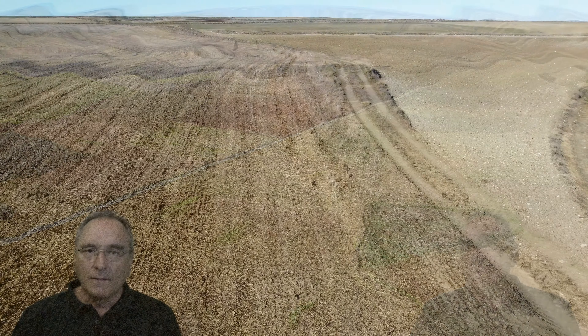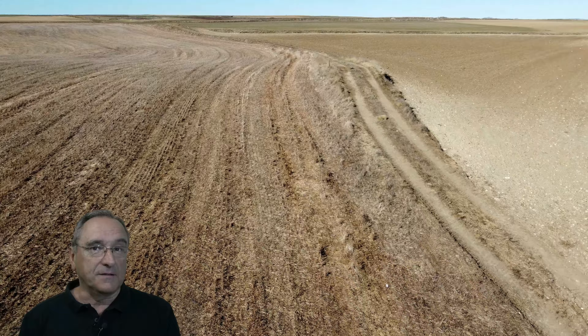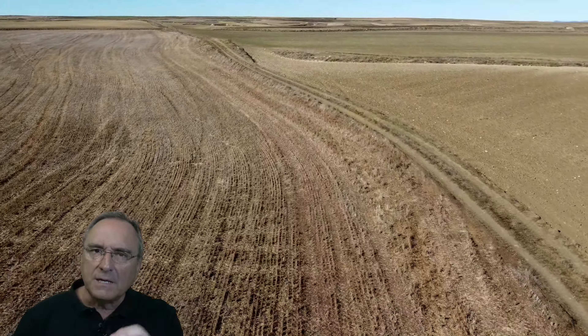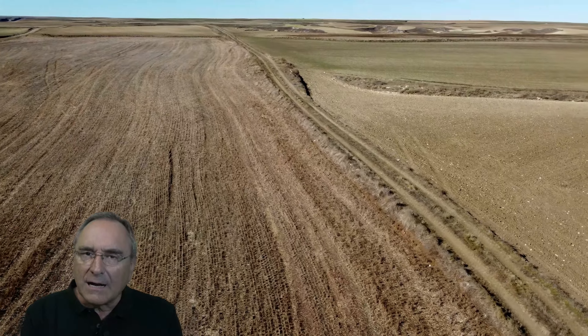Now we are moving on to the Burgos area, between Cerezo de Río Tirón and Briviesca, where you can see the perfectly preserved path between the fields that are being plowed. You can see how the embankment rises in this low flight — it can be seen very well in some areas as it rises to a significant height. It is preserved even with the gravel itself that the Romans left on the ground — the rolling layer of the Roman road.